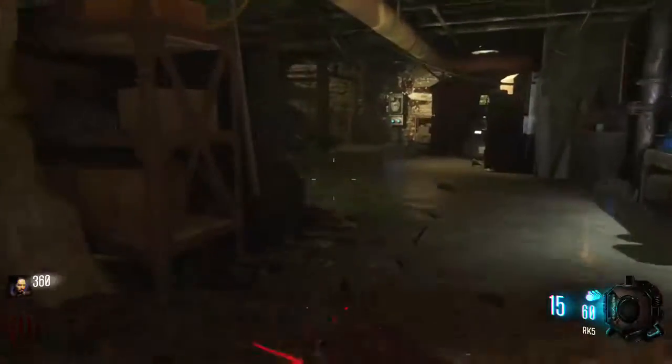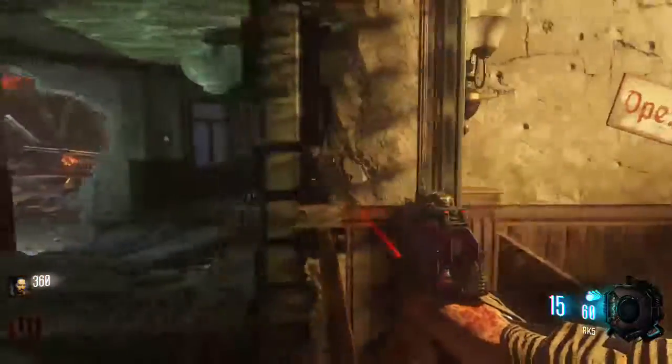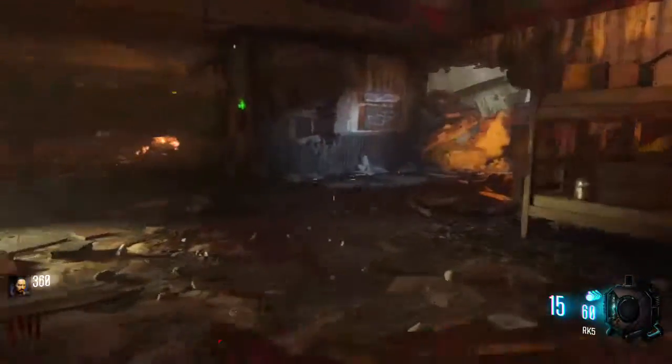Head back to the bunker and then go through the other entrance we talked about earlier. This will head straight to Stamina Up if you go to the left right here and then up the stairs.